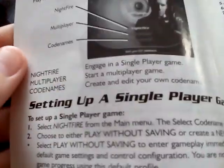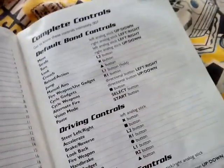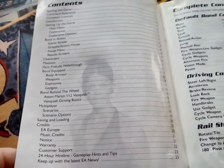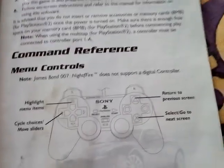Setting up a single player game. And then you've got complete controls — yeah, those are the controls for this game, if you want to read that. And here's the content for this booklet. Reference the controller, menu controls, and some more stuff up there — setting the game, health and safety, legal stuff. And then that's it.